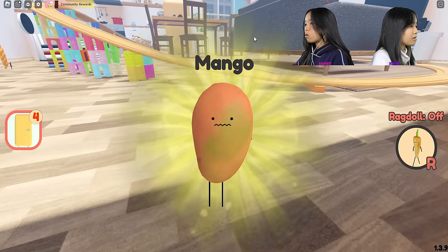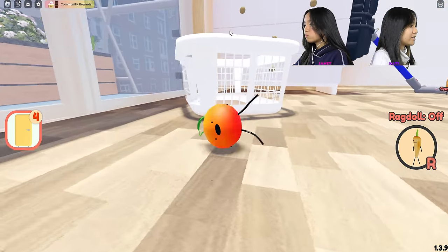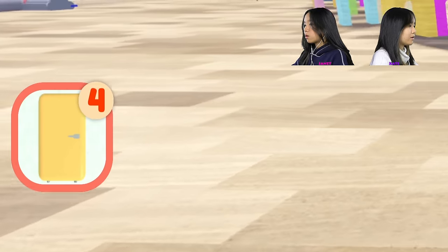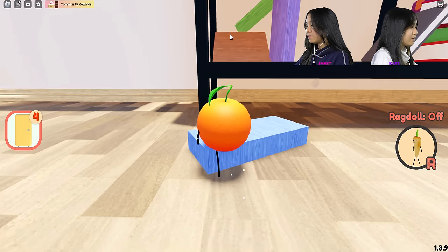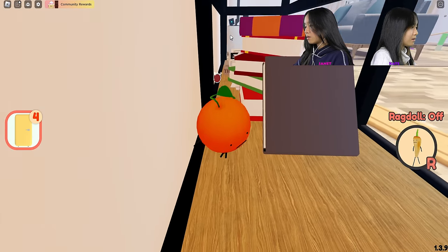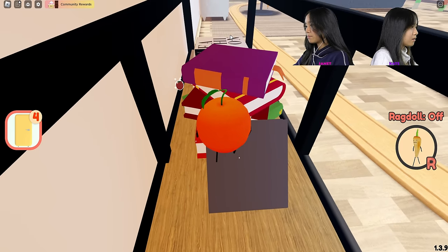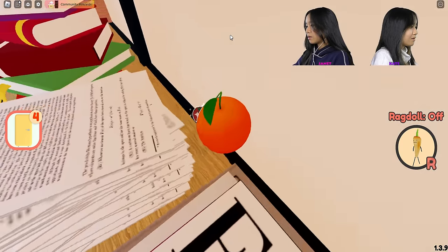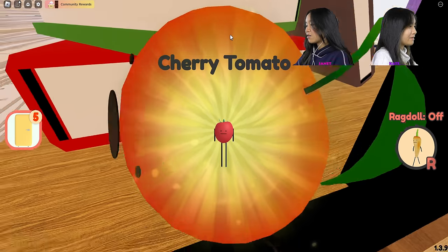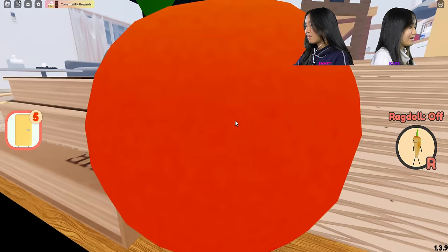Yeah, a mango. Hey, I think if you don't open the refrigerator, you can see how much you've collected total. This is four. Okay, I made it up. How do I get up there? I'll just climb. Walk up. Oh Jane, do you know the spot where we were trying to get up to? It's a watermelon up there!